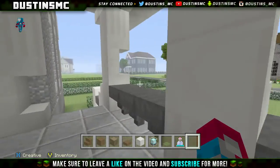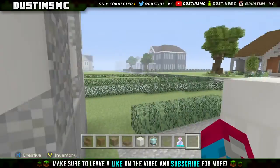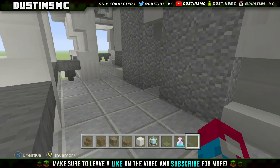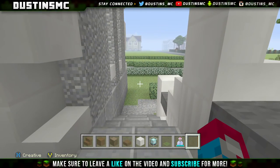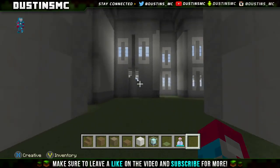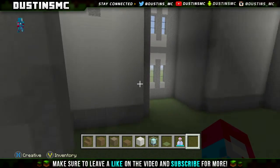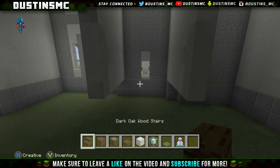Welcome back to the Gothic House tutorial. We're going to go ahead and start at the inside today — the interior is coming now. We're going to try to do this section by section at a time, because there are different elevations in this house and I don't want anyone to get confused. We'll walk right through the front door and work on the foyer, the living room, and some of the bathroom. Let's run through the materials.